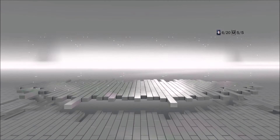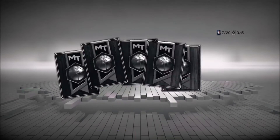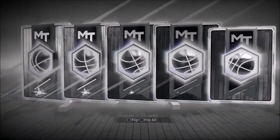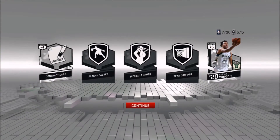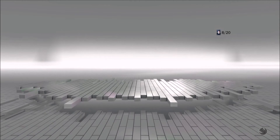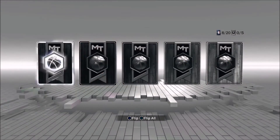Oh, Damian Lillard — that's a really good one, I'm happy with that! It's a Moments card too, really happy with that. I still haven't pulled a Ruby yet since playing MyTeam. I'd really appreciate getting one soon — it can't be as hard as getting an Amethyst. They juiced the packs near the end of 2K16 so you could pull Amethysts, I remember that was fun.